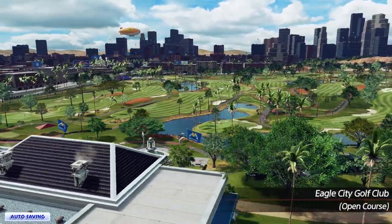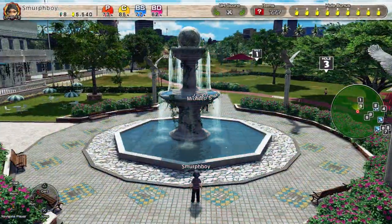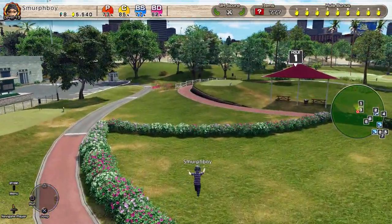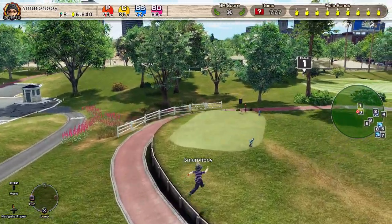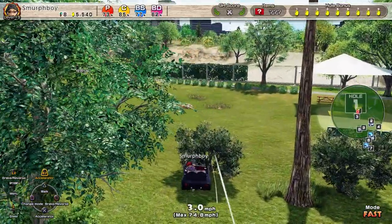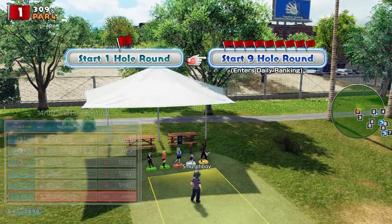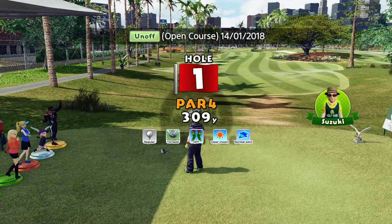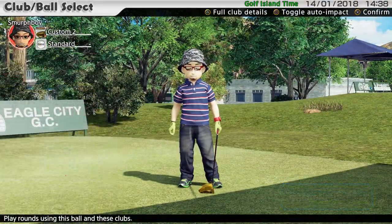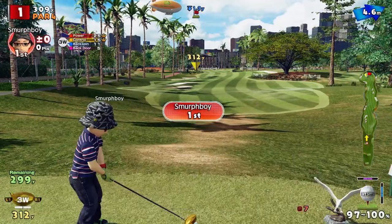Welcome back everybody. Some more Everybody's Golf on PlayStation 4. Eagle City out today. I'm trying to fill in all the types of course or tee and holes that I've not played. So for Eagle City out, this is going to be regular tees but tornado cups, which I haven't actually set a score for. So that's what we're going to do today. We're going to use custom clubs to give ourselves the best possible scoring opportunity. So away we go.